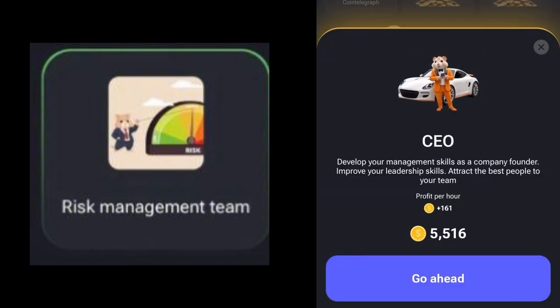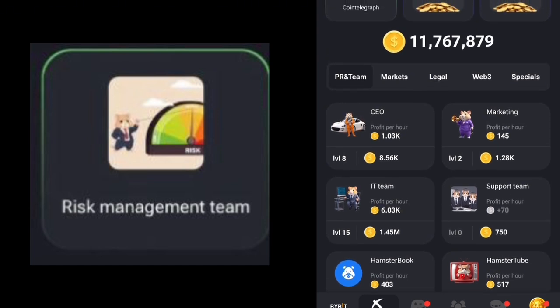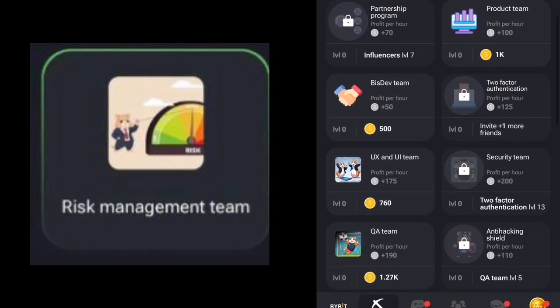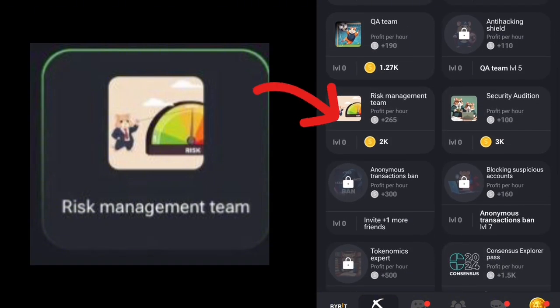We click one more time to reach level eight. We've successfully gotten the CEO to level eight. Now we go back to PR and Team, and you can see the Risk Management Team is now unlocked. We click on it to claim our second card.